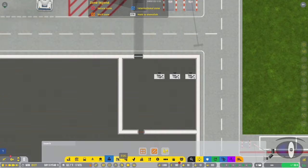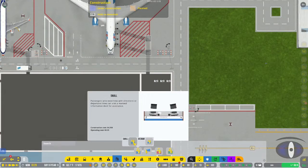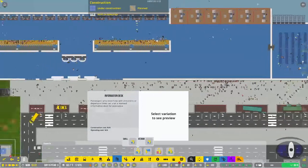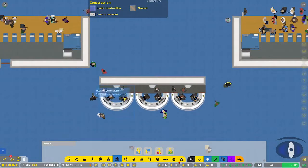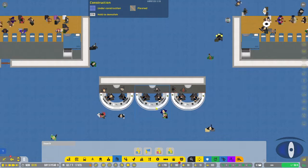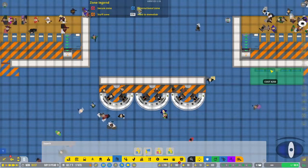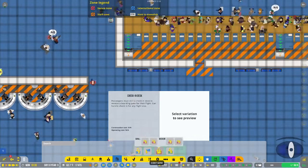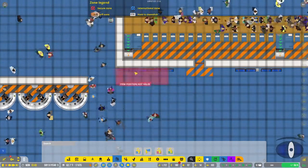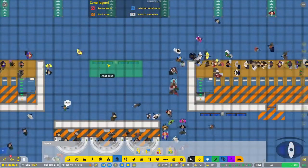Next is the desk section. We have information desks - both small and medium. I have a few mediums here with two workers at each one, so passengers will come and talk to them. There are also flight information displays, which are just screens. I have them up against the wall but they can sit in the middle of the room back-to-back like a real airport.